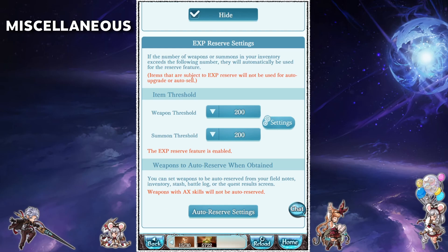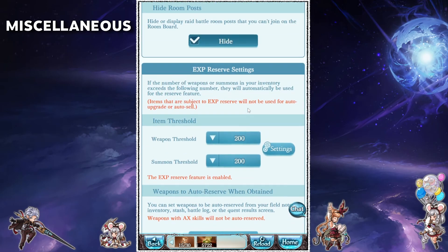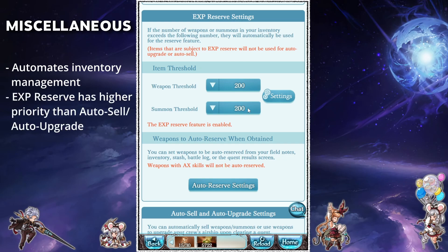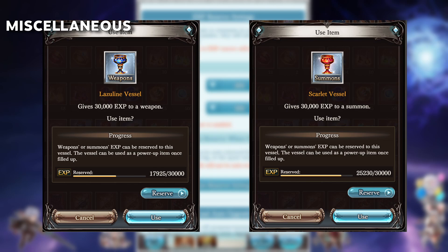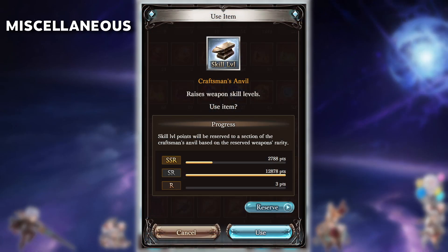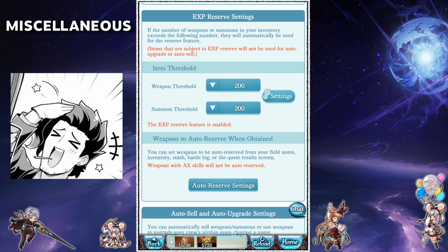The EXP reserve settings and the setting right below it — auto-sell and auto-upgrade — are a bit involved but I highly recommend setting them up. Basically these settings will help you automate your inventory management. Just note that the EXP reserve settings take priority over auto-sell and upgrade, so if you have any weapons that meet the requirement for both, it will always be reserved. As a quick reminder, reserving a weapon or summon adds EXP to the respective chalice or vessel, which can then be used to level up other weapons or summons. Reserving a weapon which possesses a weapon skill will additionally give you weapon skill fodder for your anvil, which you can use to level up the skill of another weapon. Essentially it's a way to clean up your inventory while not losing precious resources. There's also a bunch of safeguards in this system, so unless you accidentally click through a bunch of different menus, it's basically impossible to reserve something inadvertently.